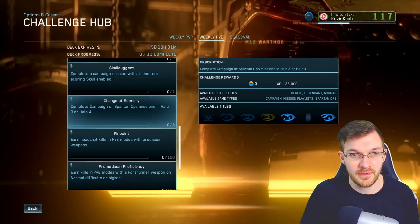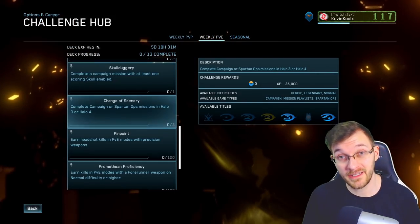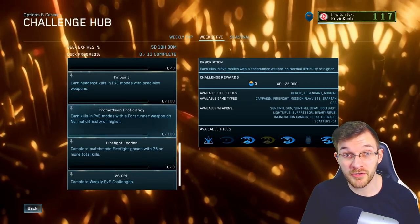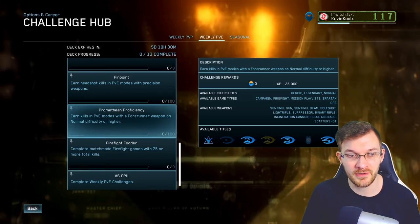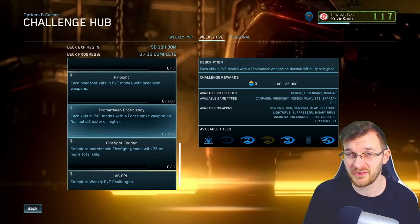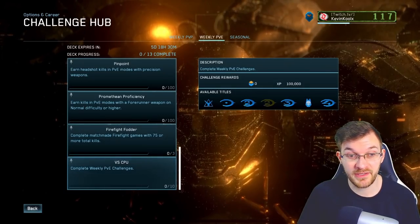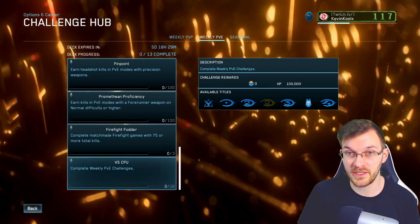This really narrows down the path: you need to complete campaign missions for Halo 3 or 4 — three missions — complete a campaign playlist, complete a cross-game playlist, and there are also vehicle-centric challenges. Another really important weekly challenge is 'Promethean Proficiency' — earn kills in PvE modes with forerunner weapons on normal difficulty or higher. I would focus this on Halo 4, as it has the most forerunner weapons and you can also double up on heavy enemy kills by taking out Knights. There's also a big XP bonus: complete all weekly PvE challenges and you get a bonus of 100,000 XP, which is a nice boost for ranking up faster.